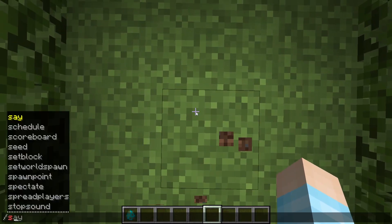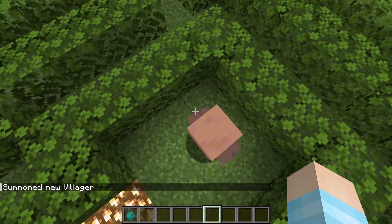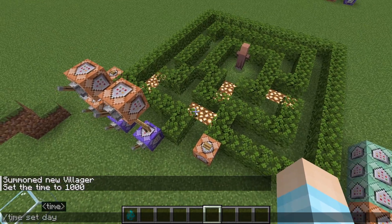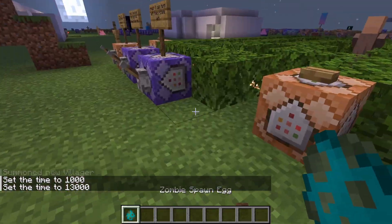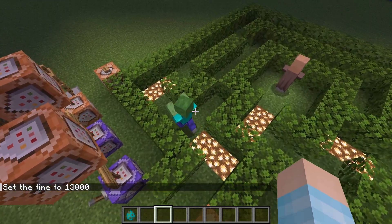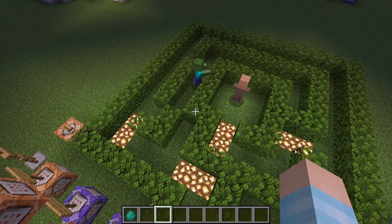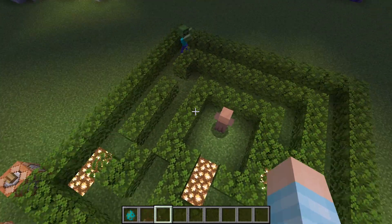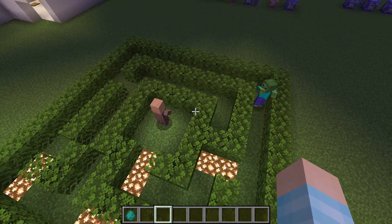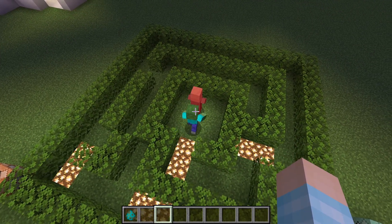I'll get a little zombie and use this maze, and I'll summon a villager here with no AI. I'm kind of forced to make it nighttime now so the zombie comes out. You can see the zombie has pathfinding AI that tells it which way to go — it went this way, realized it was wrong, and now it's going the right way to kill the villager.